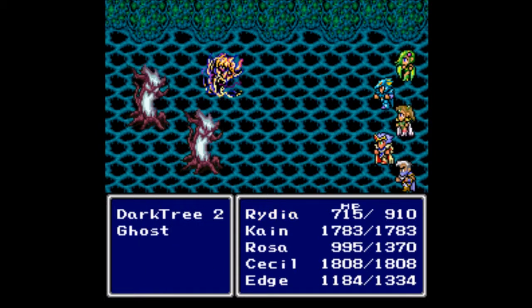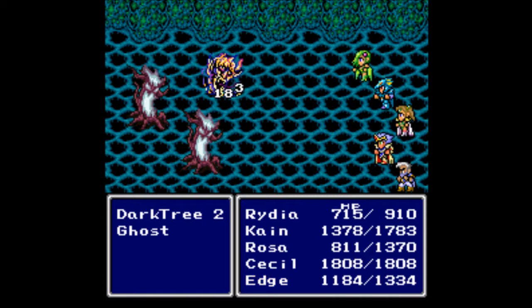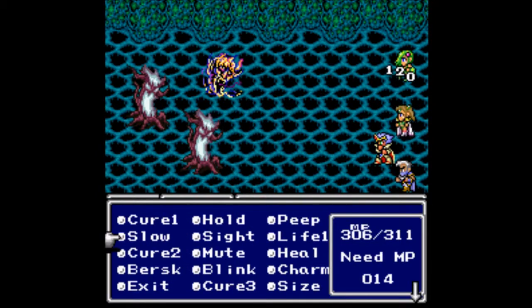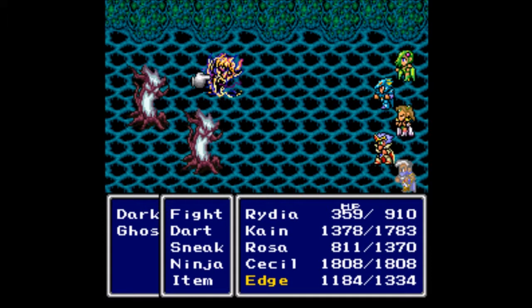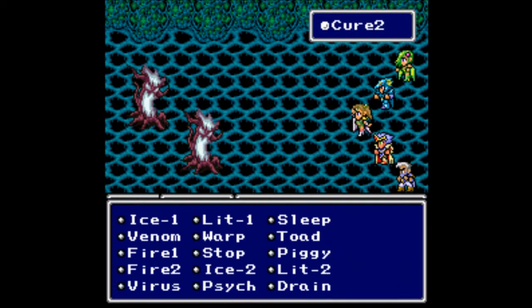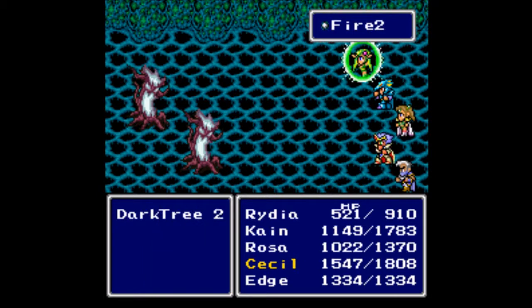Just for the record, here's what the Chain Whip does - it doesn't do very much. I did equip Rosa with the Elven Bow we got, along with some Charm Arrows, even though we probably won't see that because she needs to cure everybody immediately - they're getting some good damage on us right now. I'm trying to take out the one in the back. Let's go for Fire 2 on these guys - that should be enough to take out at least one of them. The Fire 2 should be more than enough to take out whatever HP is left. Down he goes, like I thought.